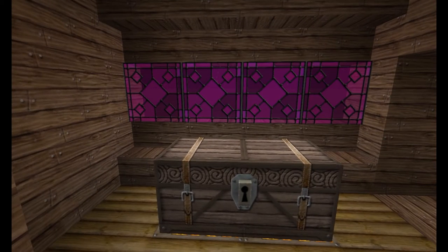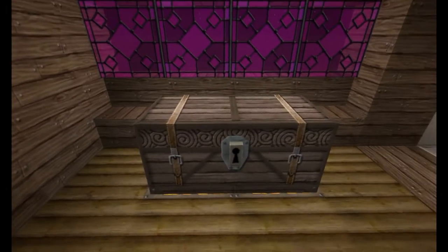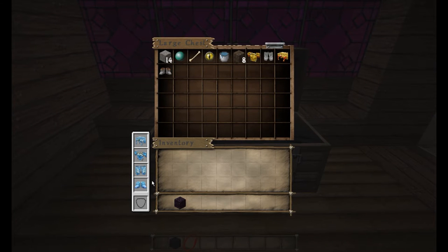With this mod, you can access the armor and offhand slots from several inventories. What I mean by that — if you open this chest right here, there's a tab right on the bottom left, which is your armor and shield, which you can just access easily and switch over.